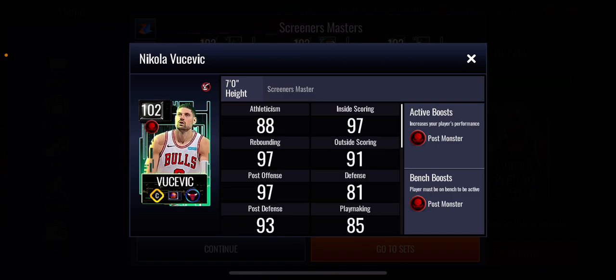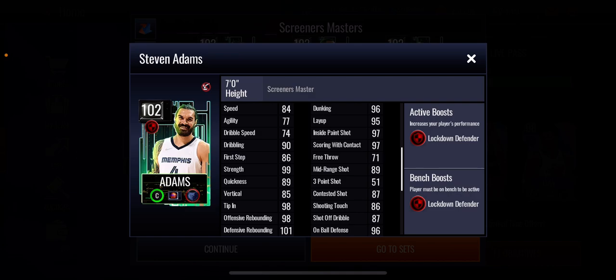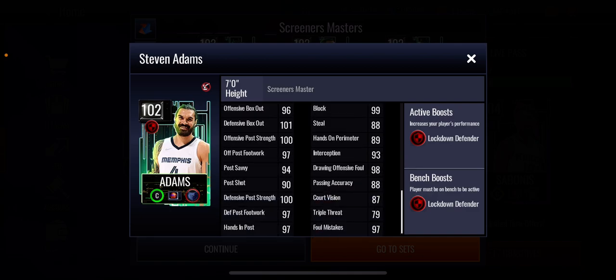Then we move on to Steven Adams right there. We barely even had any Steven Adams cards this season, which is good to see at 102. Steven Adams has a plus four lockdown defender boost to position. You can see his stats - 51 three-point, 89 middie, dunking 96, layup 95, offensive rebounding 98, defensive rebounding 101, block 99, steal 88. His defensive stats absolutely look amazing, especially with that lockdown defender boost which will make him even better.